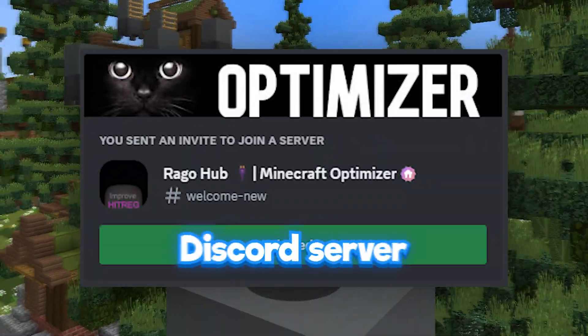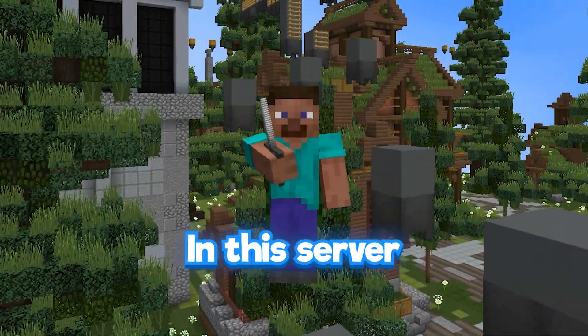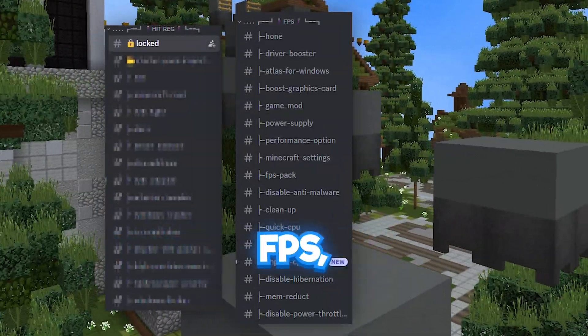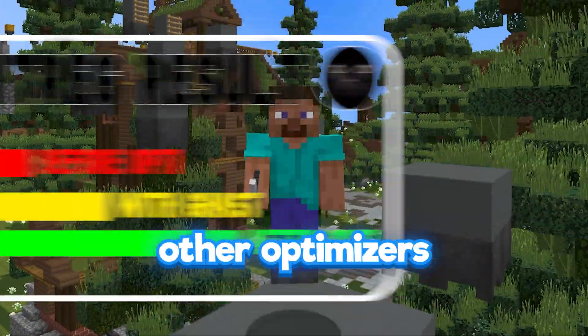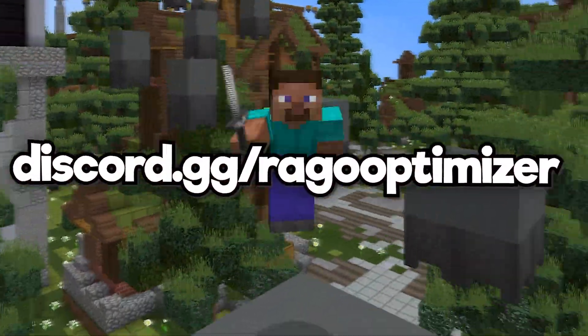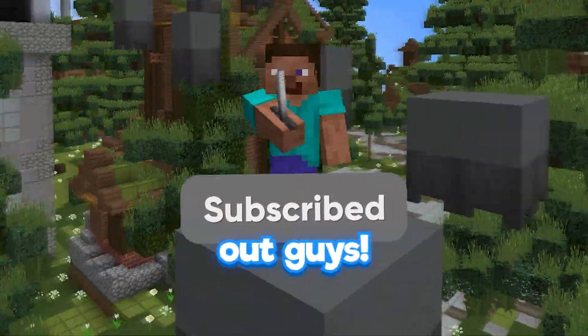For a bonus tip, there is a Discord server called Rigohub, which is a sponsor of today's video. In this server, you can improve your hit rank, FPS, ping, and more. It's extremely cheap compared to other optimizers, and I highly recommend it. Join with the link in the description. Anyways, thanks for Ico Hope for sponsoring this video, and peace out, guys.